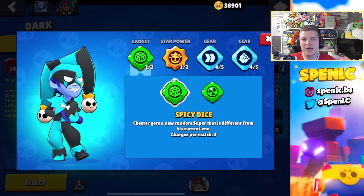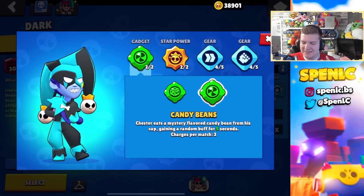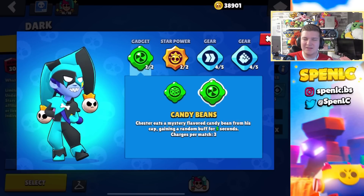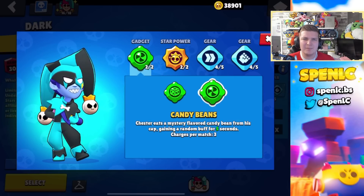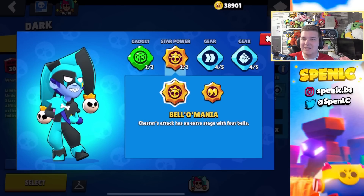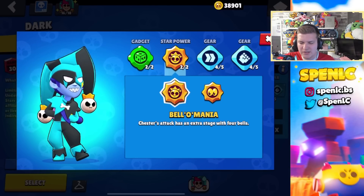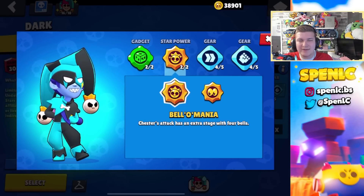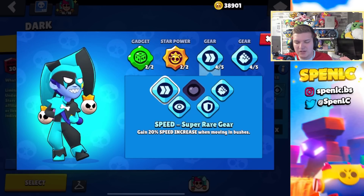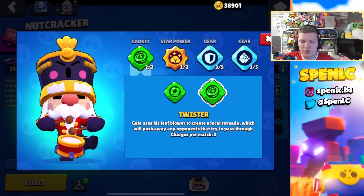Buzz's build is pretty simple. Spicy Dice is your better gadget choice — if you get a terrible super you can swap it and perhaps get a better one. Candy Beans can sometimes be pretty good but it's really RNG, so sometimes it can be completely useless. I'd rather go with Spicy Dice so you can switch if you get the mini new ice rink. In terms of star powers, Buzz Buzz Mania 100% of the time. I never swap from this build.